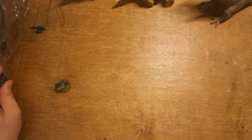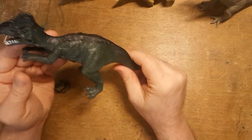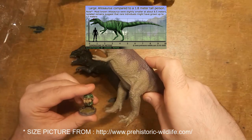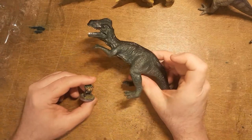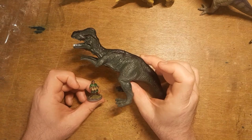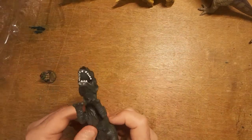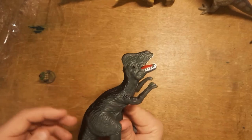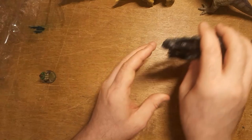Next up is the Allosaurus — a dinosaur that is actually used in Isle of Dread, so that is great. Here's the scale comparison. It seems nice and big and threatening for players. I'll add a little bit of paint in the mouth area — teeth, tongue — and that'll be about it for this one.